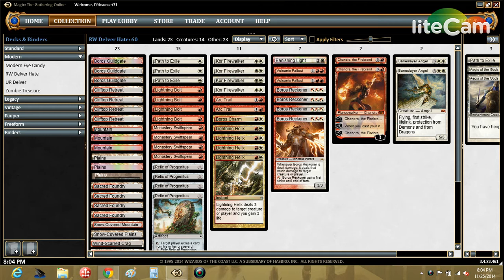Right now online, the most represented decks are all red decks — Blue-Red Delver and Burn are the two most popular decks online. We want a deck that main deck is geared against those decks. Other strong decks in the format that have Mountains include Twin, Scapeshift, and Red-White-Blue Control. There are a lot of decks with Mountains that are powerful right now, so this deck is designed to combat that.